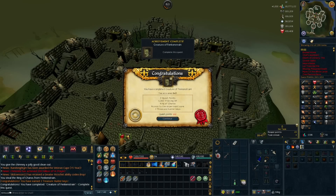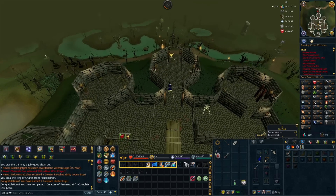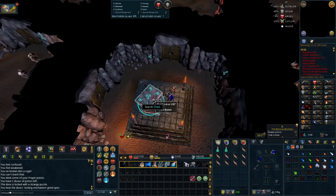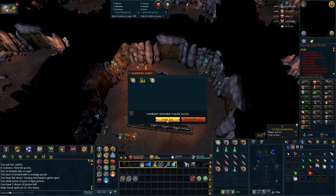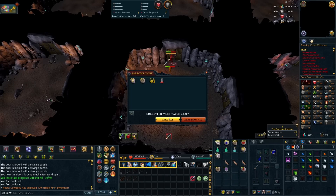Our first quest to knock out is Creature of Frankenstrain, which leads into Garden of Tranquility. While we wait for our plants to grow in said garden, we got on with our Reaper task for the day, which was a Barrows Reaper.